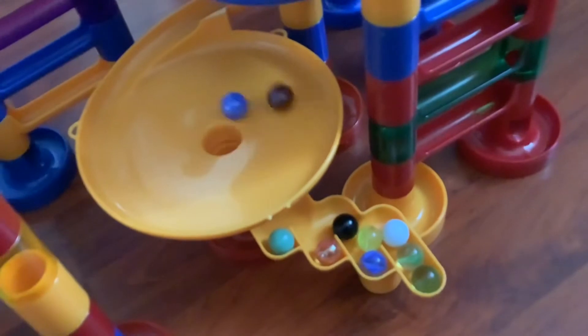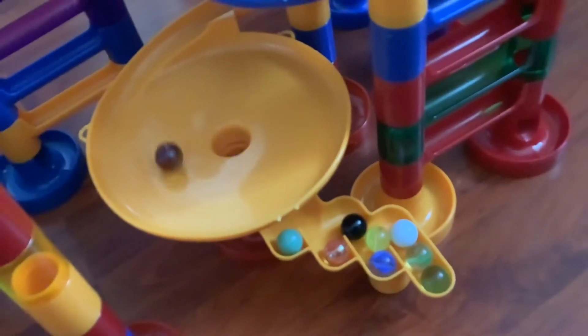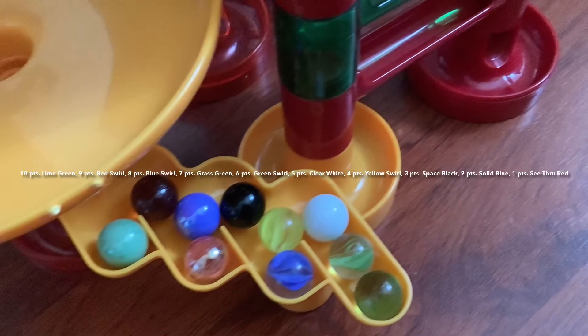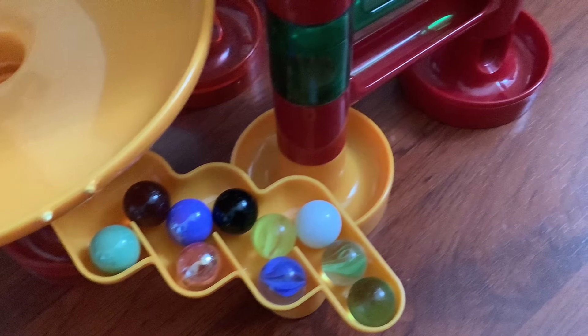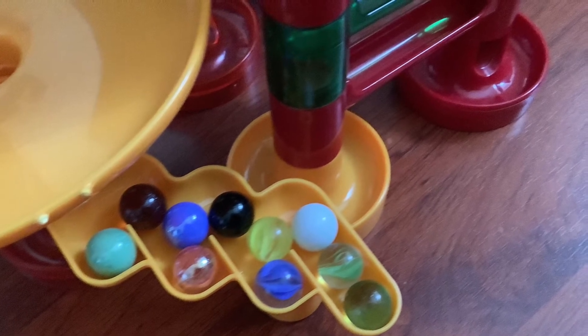And sadly, our last place model is going to be see through red. So we have lime green with 10 points, red swirl with 9, blue swirl with 8 points, and 7 points to the next place, and so on.